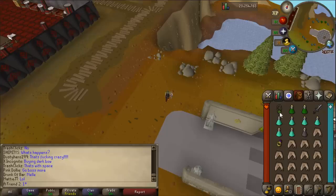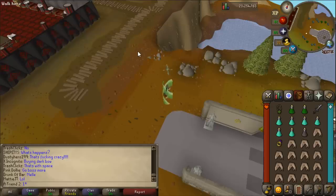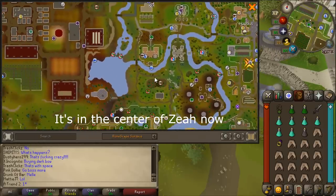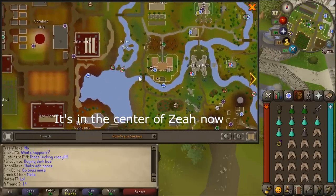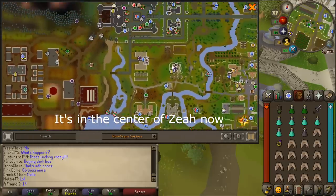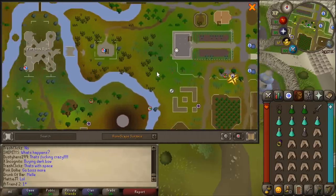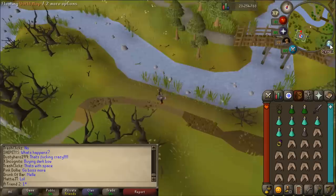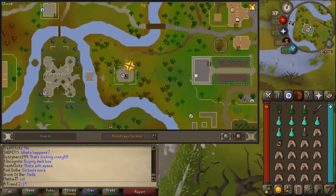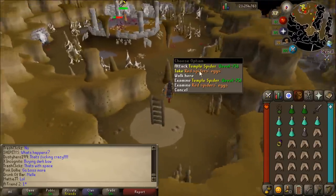I haven't been in the dungeon yet, so for me it's gonna be a new experience. To get there you have to teleport to Xerix Glade — I think this is the fastest method unless there's a house portal somewhere. And as you can see it's very close by, because if you teleport with the Xerix Necklace it's just right here. As I'm walking here there is another dungeon, so I'm gonna try to climb down that one.